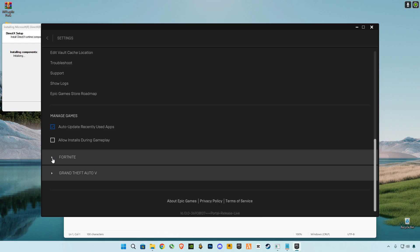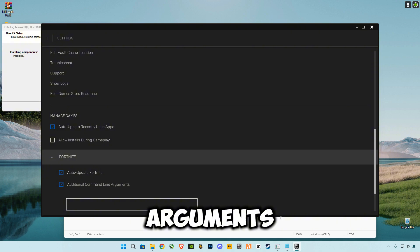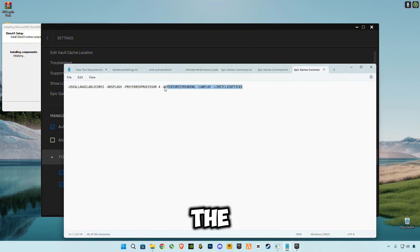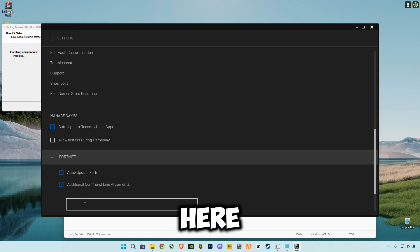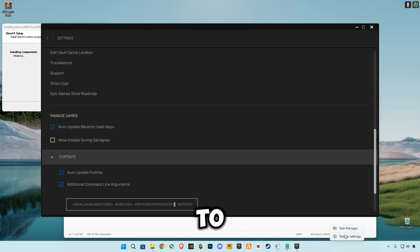Now we're going to set Epic Games command line arguments. Open Epic Games, go to your profile, click on Settings, and scroll down until you see Fortnite. Expand Fortnite and click on Additional Command Line Arguments, then paste the command. You'll need to change one value — after the processors flag — so right-click your taskbar and click on Task Manager.